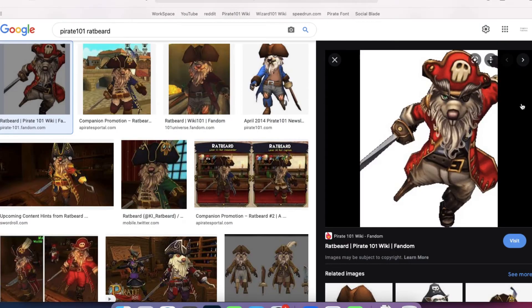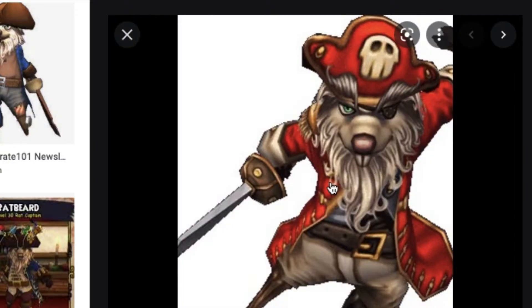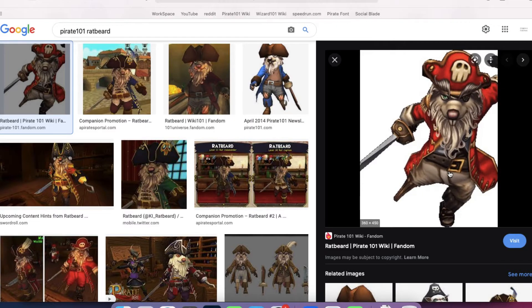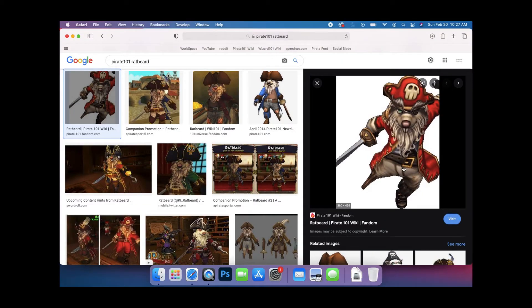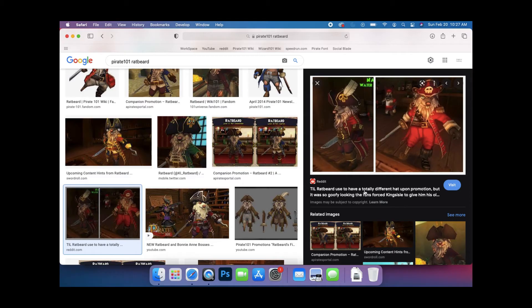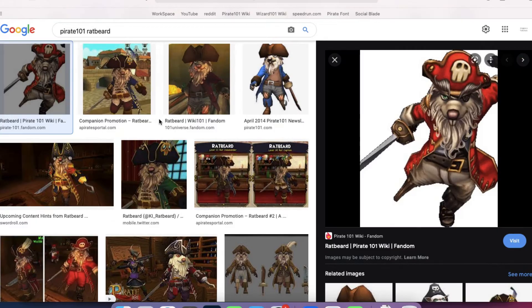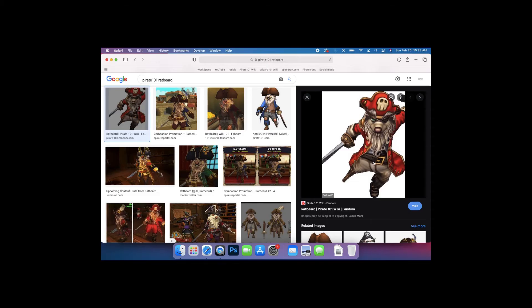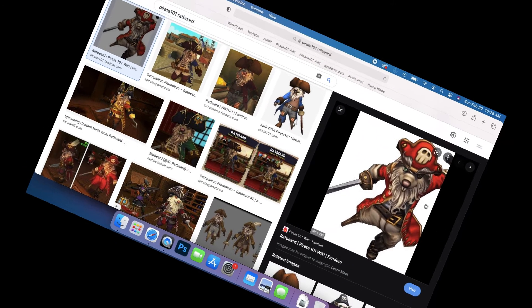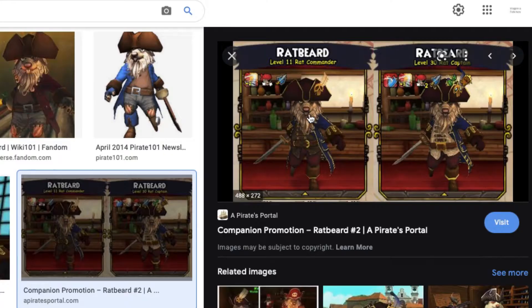I found this image of Ratbeard and I was wondering — what is this? I keep finding images of him and I'm like, did they do some weird fancy art? Is this pre-game art, or like what they planned? And then I saw this today when I looked up Pirate 101 Ratbeard, about how he used to have a totally different hat upon promotion, which would have been a useful explanation a long time ago, and I came to the same conclusion.